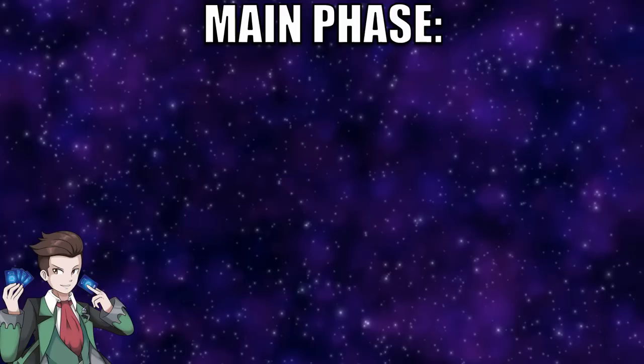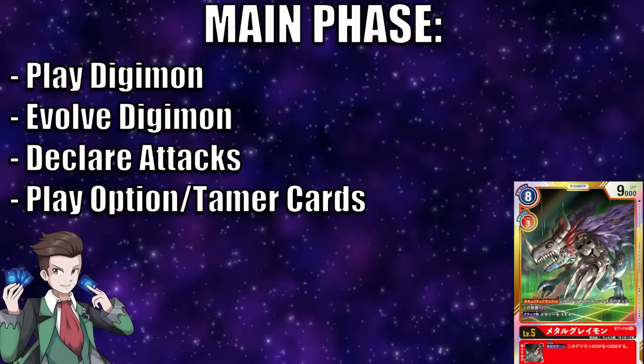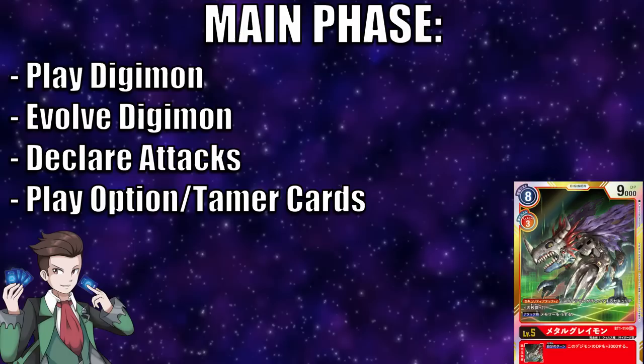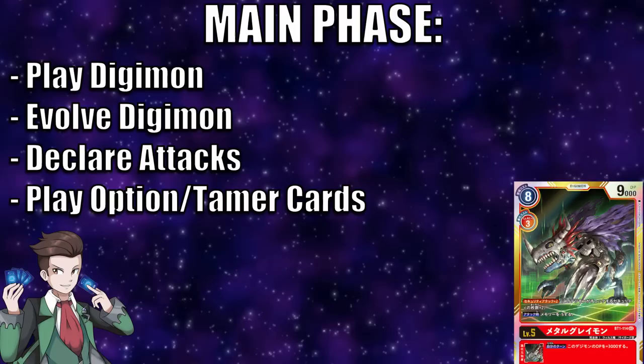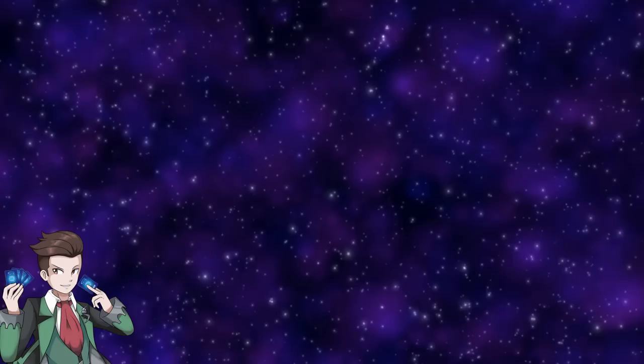Now let's talk about the main phase. This is the main phase of your turn where you can perform most actions in the Digimon TCG, given that you have the resources to do so. You can perform any of the following in any order: summon Digimon to the battle area, evolve Digimon either in the battle area or the nursery area, attack with your Digimon in the battle area either targeting opponent's security or attacking other rested Digimon, play option cards, and summon Tamer cards to the battle area.